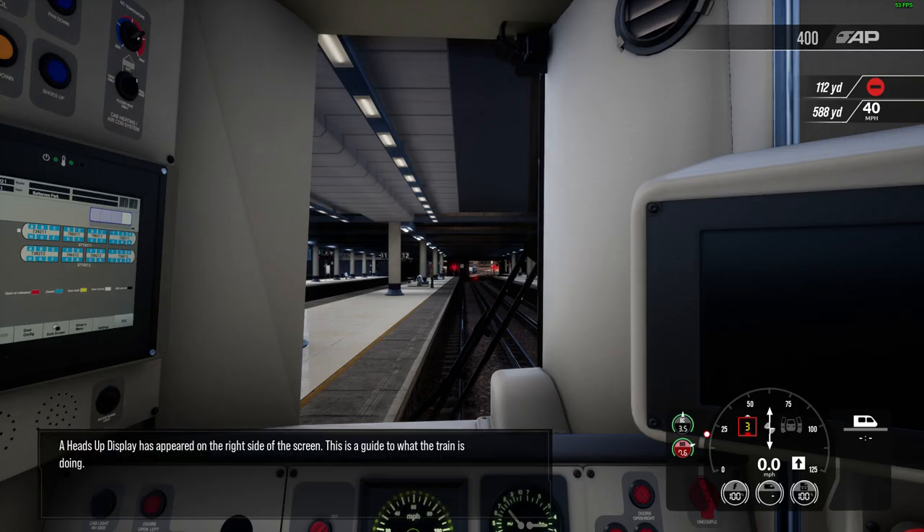A heads-up display has appeared on the right side of the screen. This is a guide to what the train is doing.